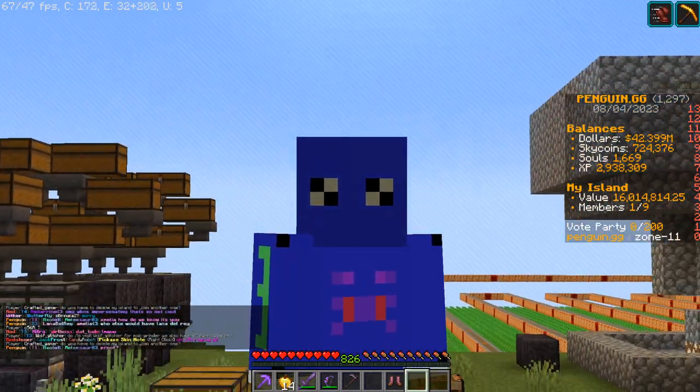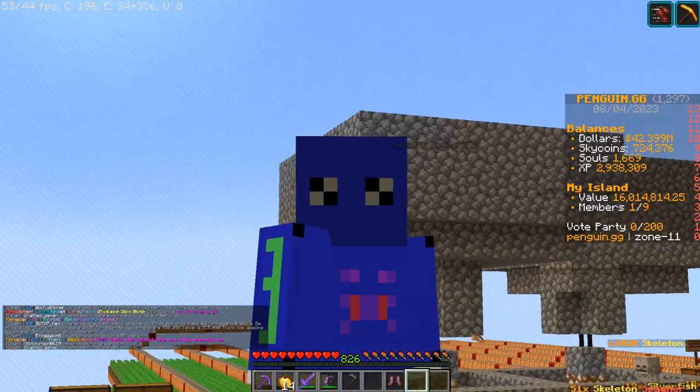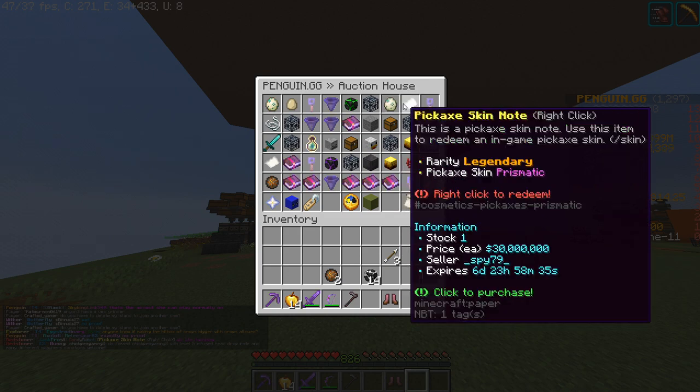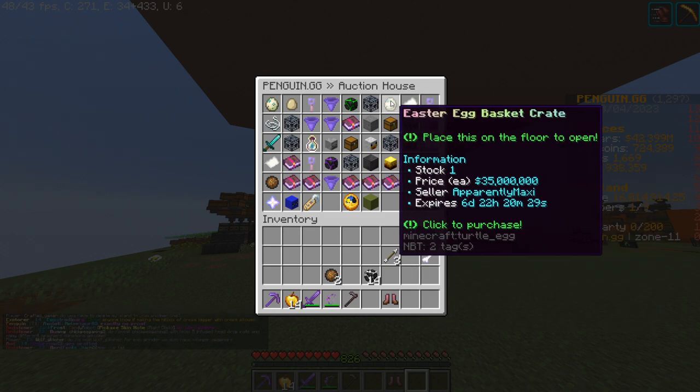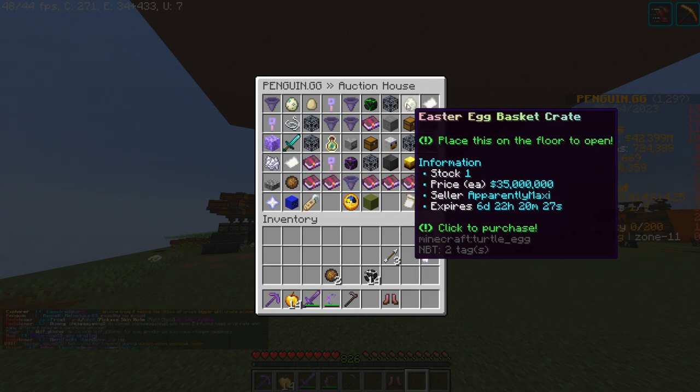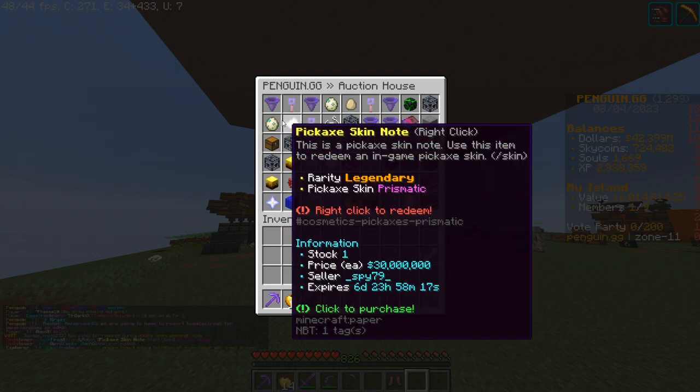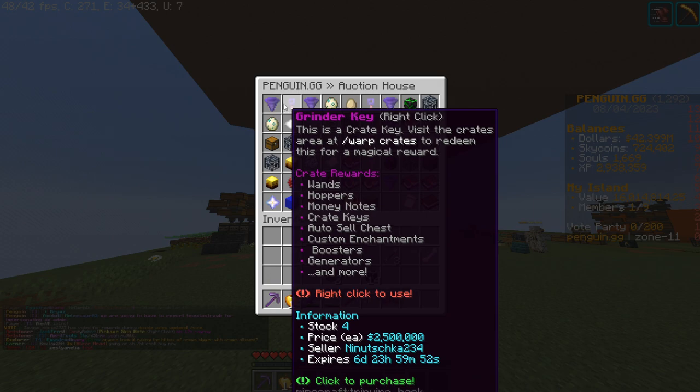How you can actually get these skins is through a few different ways. You can either just buy them from the shop. There are these Easter egg basket crates which I'm going to talk about in just a few minutes. You can also get servant keys — I got one servant key and got skins. You can get money, sky coins.